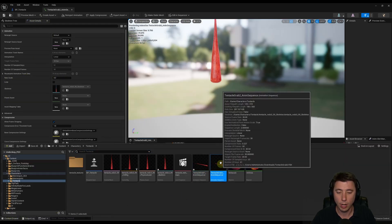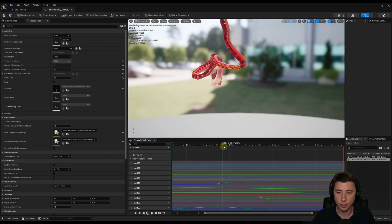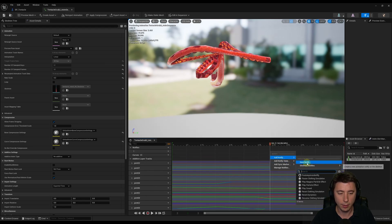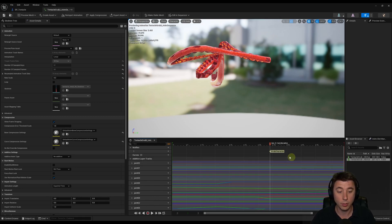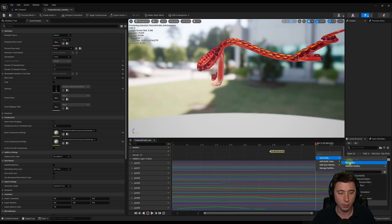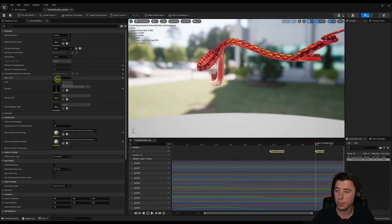Open tentacle grab two. The first notify goes at frame 34 — that's when it's grabbing — so right-click on notifies, add notify, new notify, grab character. Make sure this matches precisely what you did on the first one. Then move to frame 50, add notify, new notify, fade out. Set rate scale to 0.2 and save. Now we have to create an animation blueprint for our BP tentacle. I'll show you a couple of tricks for getting more animations out of just these two, blending them together via a state machine in the animation blueprint we're about to build. The main reason we're using an animation blueprint is so we can use anim notifies to trigger events at specific points in the animation.